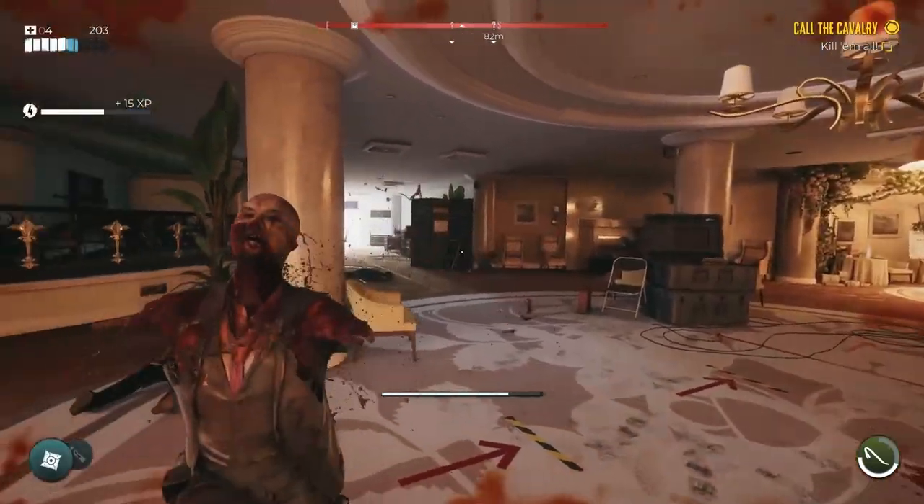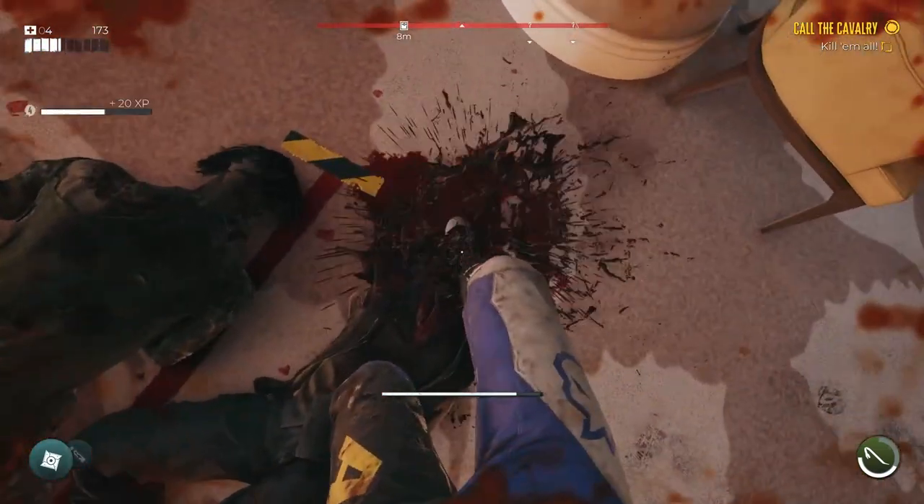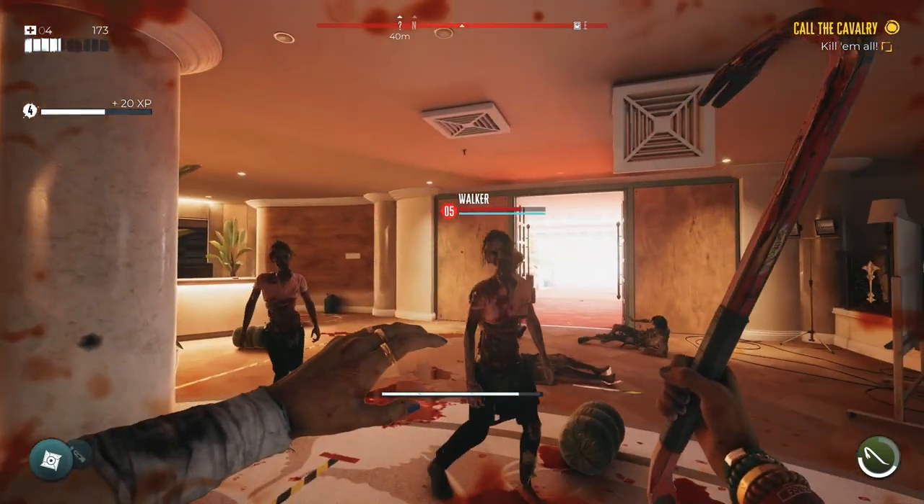So that's our guide on how to find all five safe deposit keys in the Halperin Hotel in Dead Island 2. Thanks for watching, and check out thegamer.com for more.